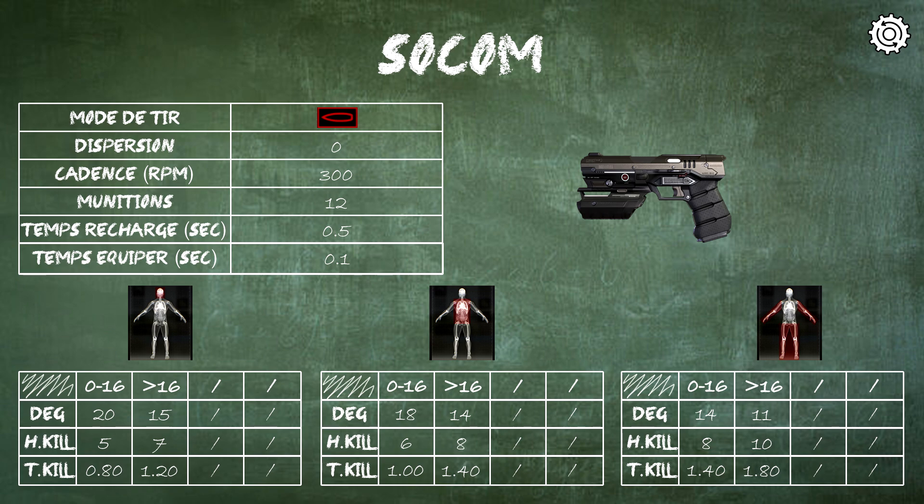How do I get the information? For damage values, it's simple — Eva provides them. For the number of hits to get a kill, I take the character's HP — 100 — divided by the damage, in this case 18. I get 5.555, but since you can't fire half a cartridge, I round up: firing 5 cartridges won't reach 100 HP, but firing 6 will, so the opponent is eliminated.